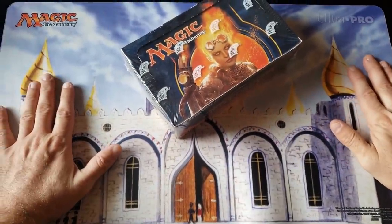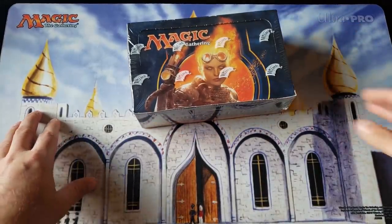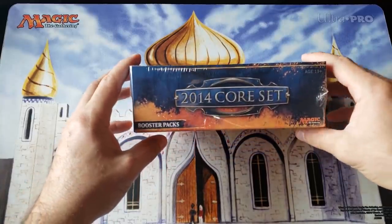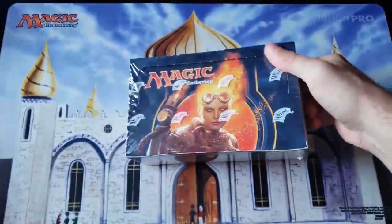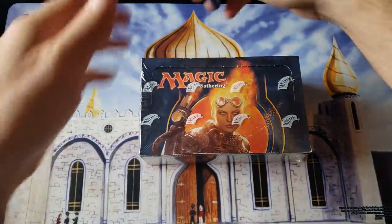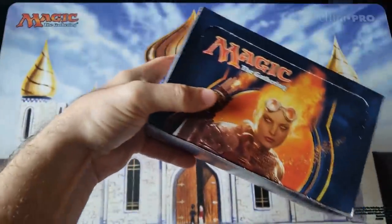Welcome everybody. My name is Rudy. You're watching Alpha Investments on the fancy version. We're going all the way back to 2014 — six years back. This video is brought to you by my patron, Philip G, also known as PG. So if you're a fan, you can watch this video.